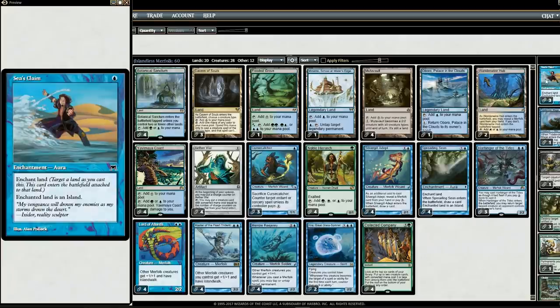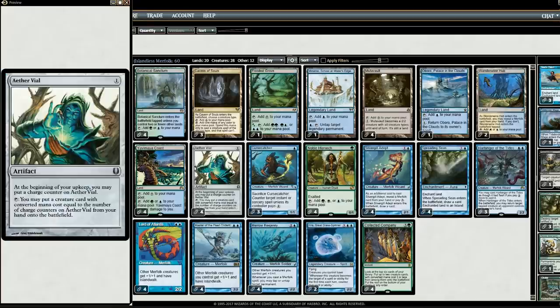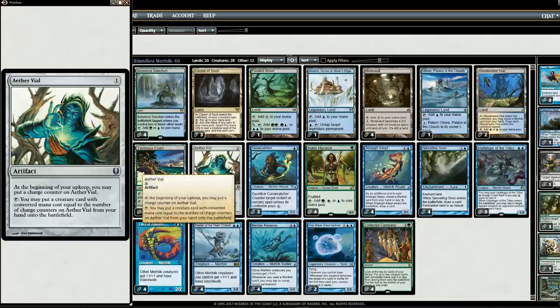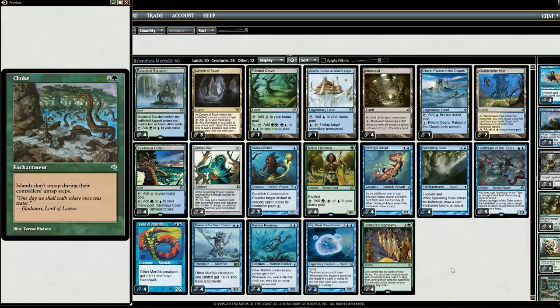The best part is nobody will ever see this coming — it's like a plot twist within a plot twist. First they see blue and Aether Vial and think it's Merfolk. Then they see Green, think they're clever, and guess Noble Hierarch and Collected Company. They play around Collected Company on turn four. Then all of a sudden, on turn three — or even turn two with Noble Hierarch — Choke comes out and they're caught off guard. So gangster!